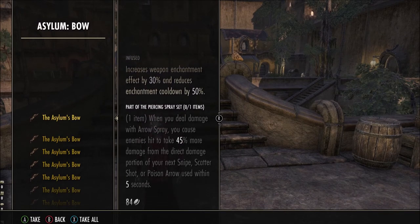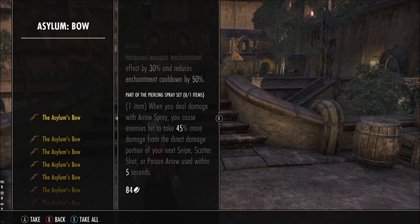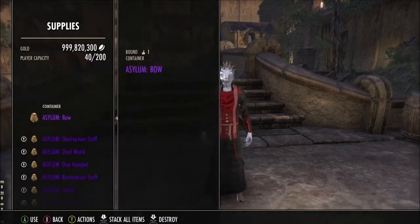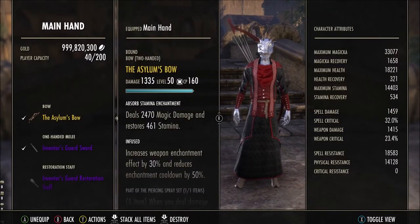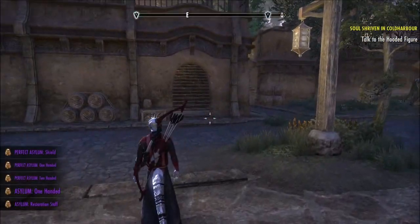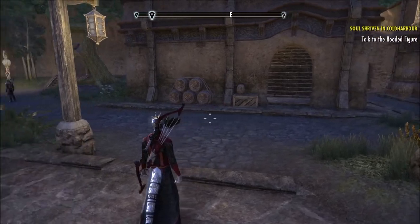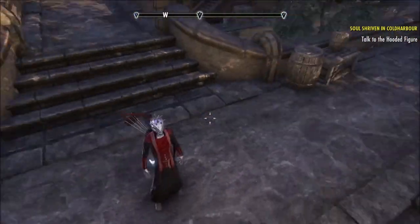So the Asylum bow: when you deal damage with arrow spray you cause enemies hit to take 45% more damage from the direct damage portion of your next snipe, scatter shot, or poison arrow used within 5 seconds. That sounds pretty powerful right off the bat. Bows were pretty cool for PvP and now I think they're just going to be even more powerful, especially when you get those snipers. Holy shit, that actually looks really cool — that may even be my favourite bow, the effects are amazing.